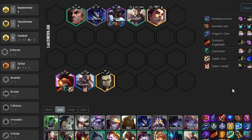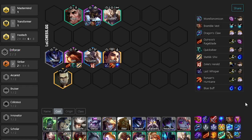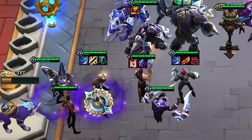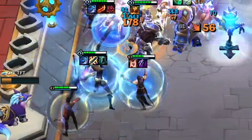From here, you can swap out Lucian and Swain for stronger units like Vi, Renata, or Tahm Kench. Silco is broken in general, but even more so in this comp, because when you put him behind Jarvan and Sivir, Jarvan instantly pops his flag while Sivir gains attack speed, and the fight is over in seconds.